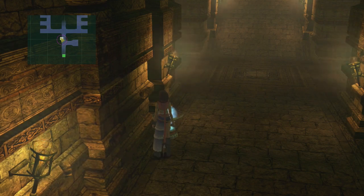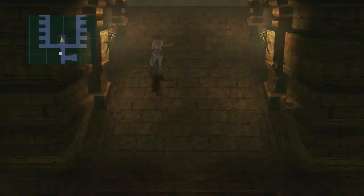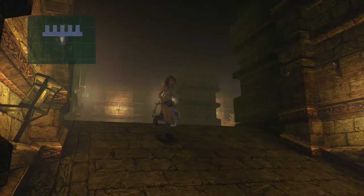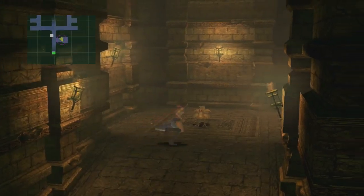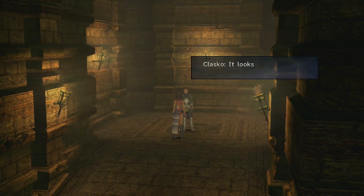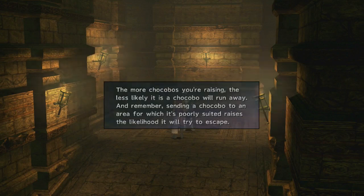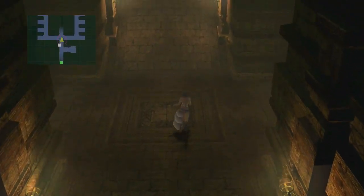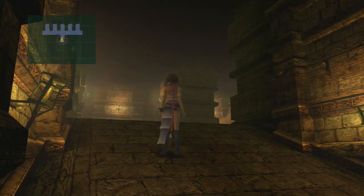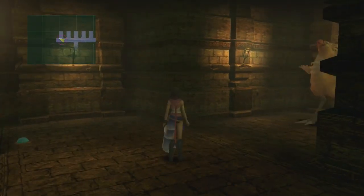We are at Clasko's Ranch right now. I caught about 12 Chocobos. First things first — remember the Chocobo we sent off to Bikanel? Let's get news from Clasko of what happened to it. Looks like it ran away — it's fine. It always runs away, so don't worry about that. Now that it has run away in Bikanel Desert, we've discovered a new portion to start digging. We'll get to digging later on, but for now I just want to check my Chocobos.